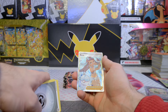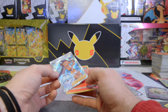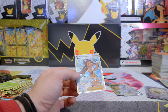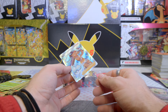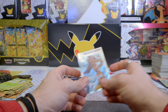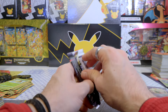Oh! Nessa Full Art — now we're talking. And a Holo Chandelure. It is from the Trainer Gallery — I was thinking, since when are the Full Arts in the second-to-last spot? But it is the Trainer Gallery. Alright, we're making progress.